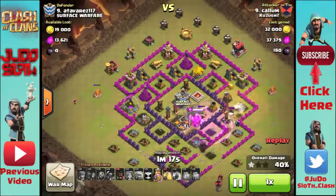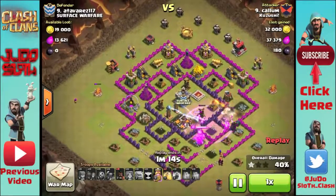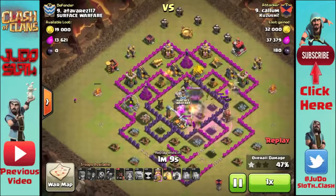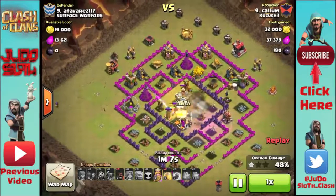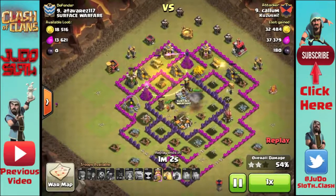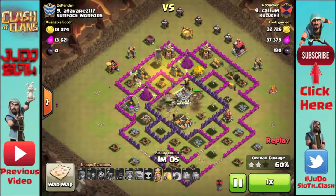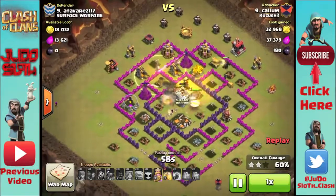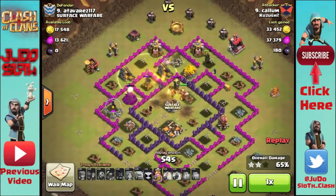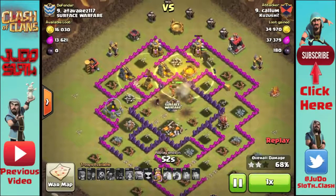The PEKKA fancies a bit of a walkabout and decides to come out — the King does too, then turns around and goes back. But they are in the center, and as soon as that wizard tower on the left starts targeting the troops in the middle, you'll see he's in with the hogs. He brings them in on separate defenses, and what this does is — as the back-end defenses target the troops in the middle — it allows the hogs to come in unscathed and take them straight out.